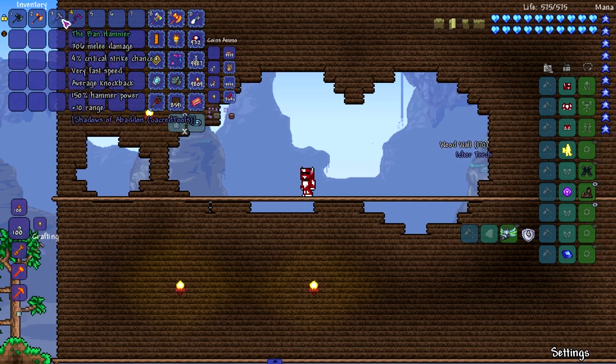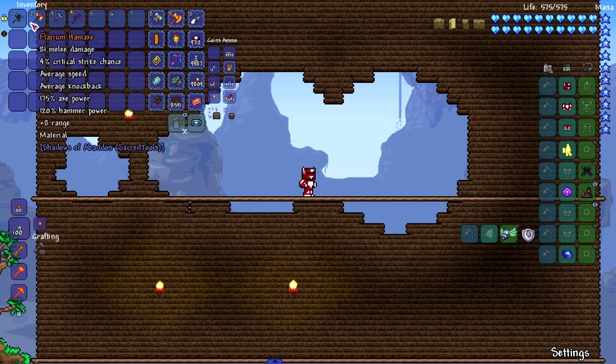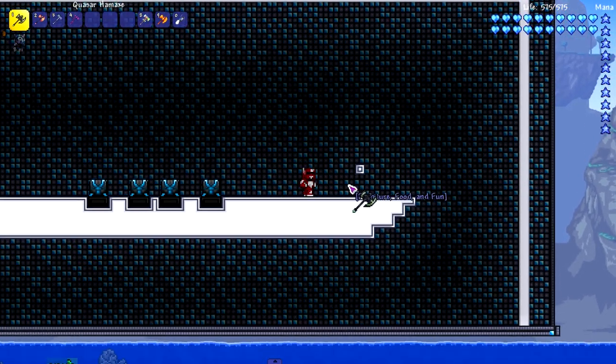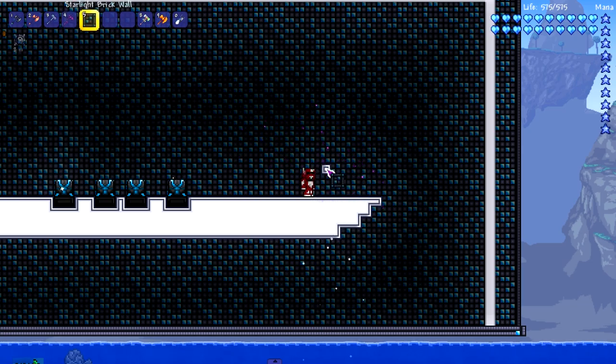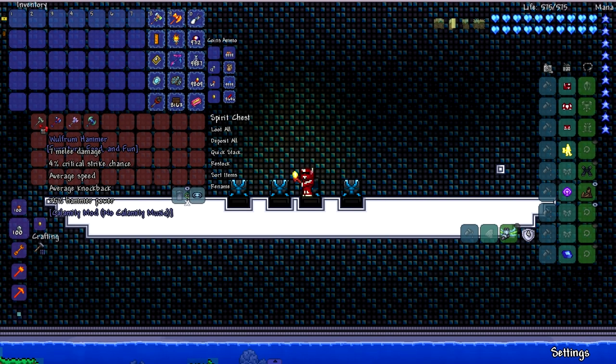The last Shadows of Abaddon hammer is the Astral Titanium Hammer — pretty fast too. All of these hammers from Shadows of Abaddon are very good. Testing the block sloping — these ones you have to keep clicking rather than holding. They're all really fast as expected. All the Shadows of Abaddon hammers perform excellently.